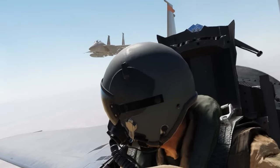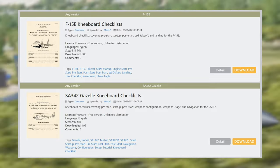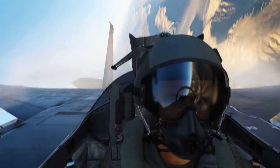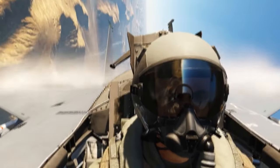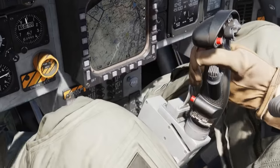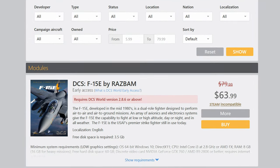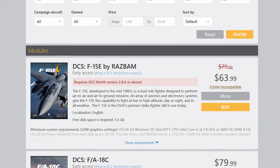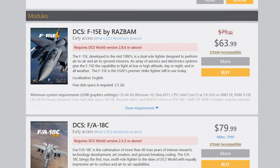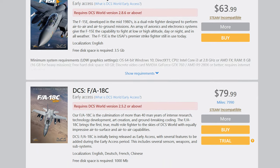If you decide to start with DCS, also keep Minky's checklists in the back of your head. You can put these checklists on your kneeboard to help you remember your plane's procedures like how to start the engine, take off, and instrument alignment. Link is in the description below. The non-Steam version you can buy in the Eagle Dynamics store is better in every way — the plane trials don't work in the Steam version, and you also get so-called miles on every purchase which you can use for discounts on further purchases.